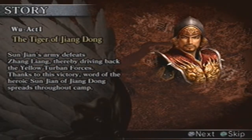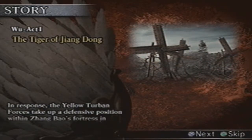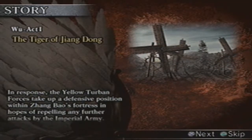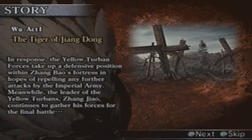Welcome everyone to part 2 of Dynasty Warriors 4 Extreme Legends. In this episode we are going to continue through the Yellow Turban Rebellion by going through the Yellow Turban Fortress. Sun Jian's army defeats Zhang Liang, driving back the Yellow Turban forces, and word of the heroic Sun Jian of Jiang Dong spread throughout the camp. In response, the Yellow Turban forces take up a defensive position within Zhang Bao's fortress, hoping to repel further attacks by the Imperial army.